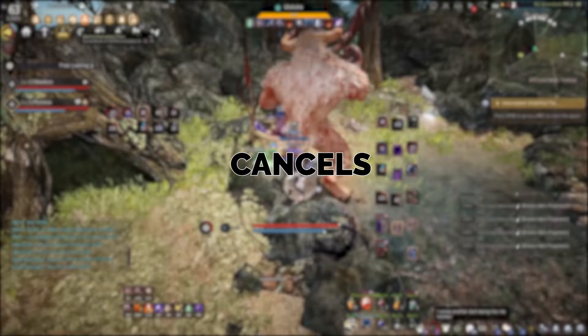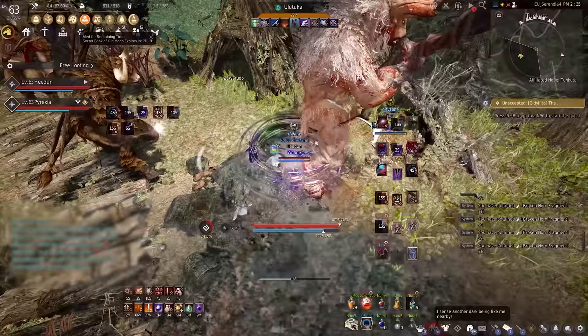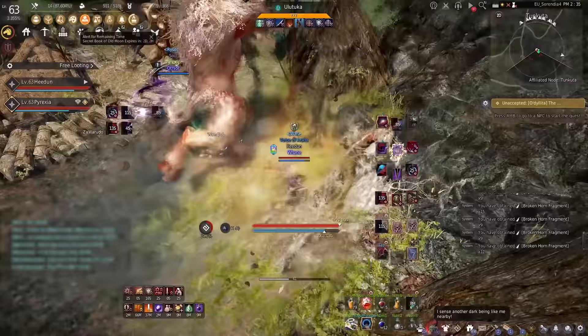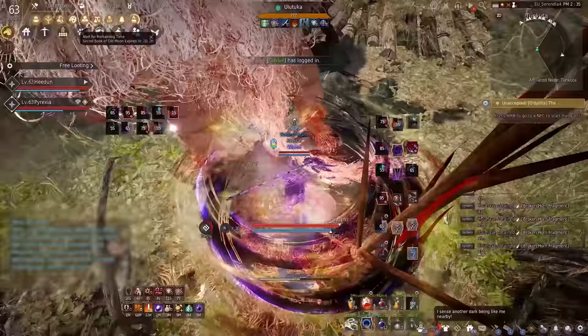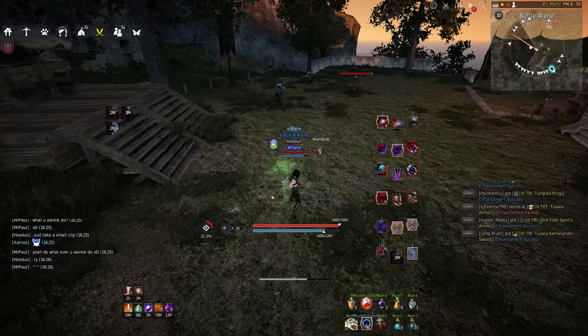Now let's talk about the new councils. This is actually pretty cool since usually when Pearl Abyss buffs a class they just slap extra damage on the skill, but for Awakening Sorks they added extra councils and some new mechanics to the class. I'm not gonna mention all of the new councils because some of them are just garbage, so I'm gonna stick to the good ones.